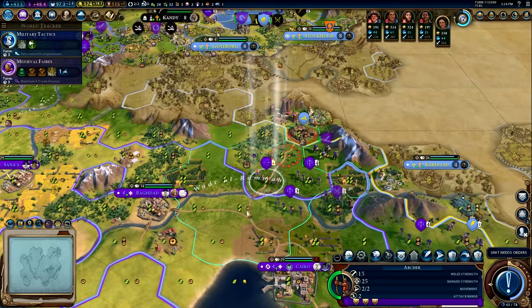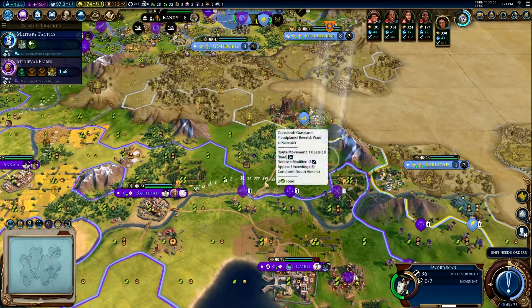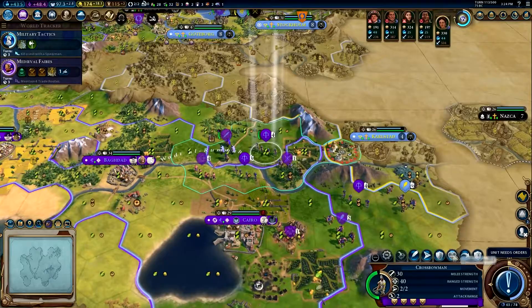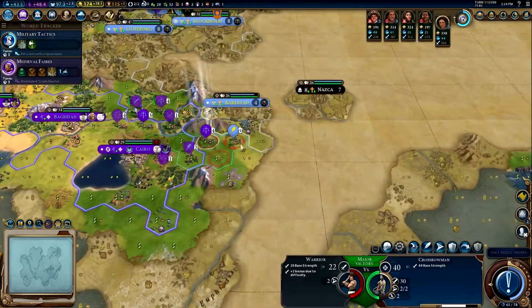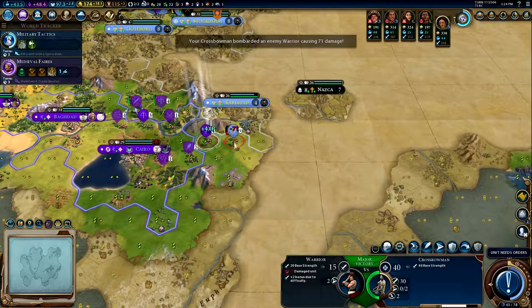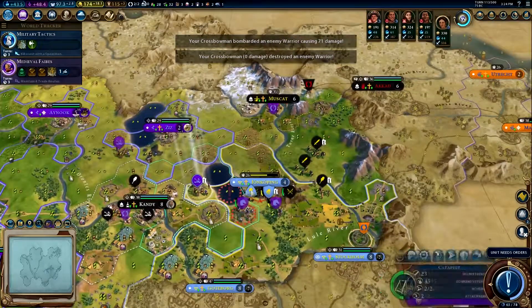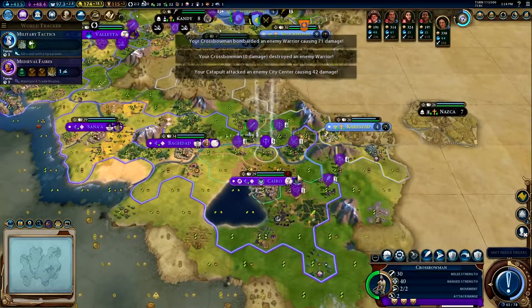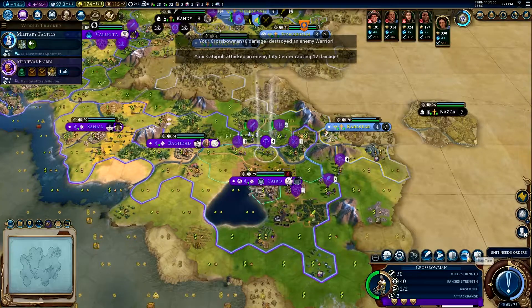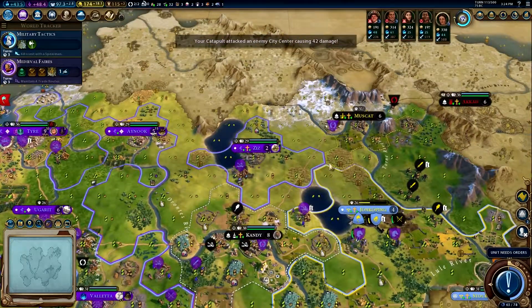He can't really get to us though so let's just see if we can lure him out. You can heal — oh look at that, what a dummy! All right, you continue hitting that city please — our horsemen are healing up nicely. I haven't made a lot of progress, we weren't really ready for this. They all declared on us.